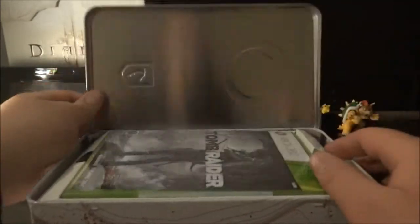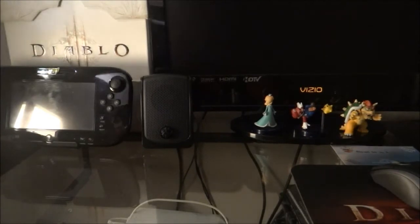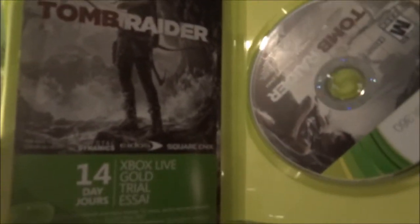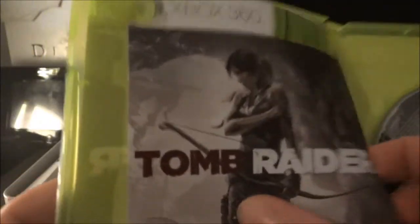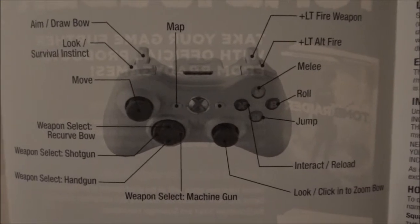Let's open this up. Of course we have our game — make sure there's no codes visible. It says Tomb Raider, a 14-day Gold trial is in there. We have our manual right here, and we have our Square Enix members product registration code. Here's the manual — the controls right here, there's the controls.